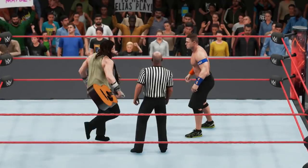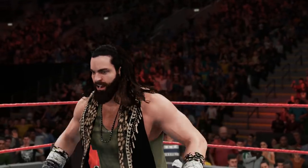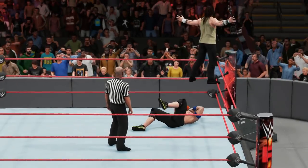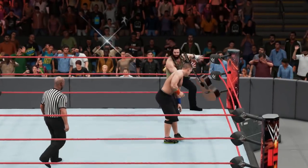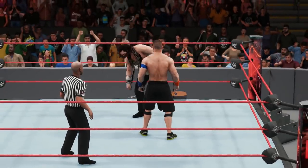Due to this being a glitch it won't look perfect, especially depending on the moves that you perform whilst holding the guitar, however it can make for some pretty cool animations with the right moves. To stop the glitch all you need to do is let your opponent strike or grapple you, at which point Elias will drop the guitar and it will fade away just like it would when breaking out normally.